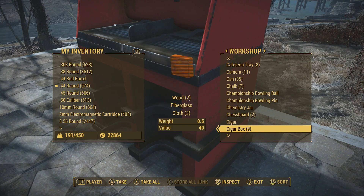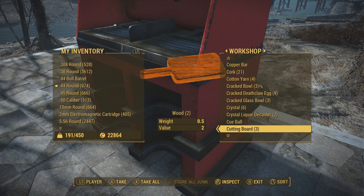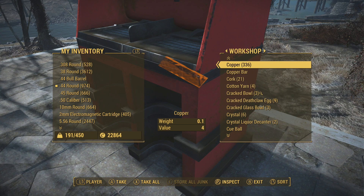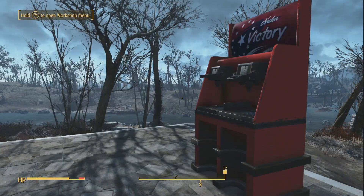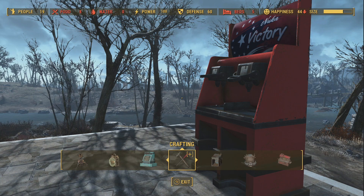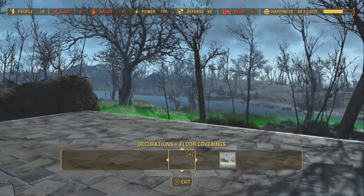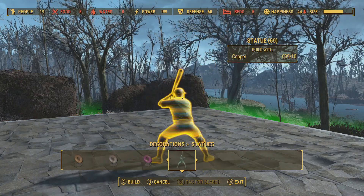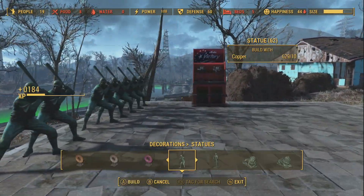I've spent a little time duplicating. I moved away from the cluster of power armor because my game crashes a lot near that. I ended up with 336 — I went way over. Now that you have a load of copper, I recommend making even more. Go ahead to Decorations, then Statues, and find this particular statue right here — this one's perfect.